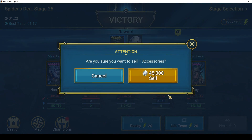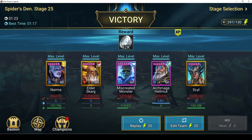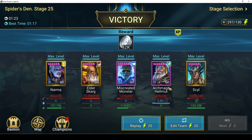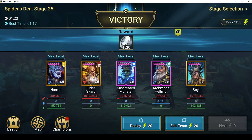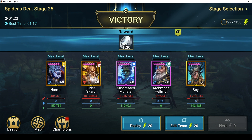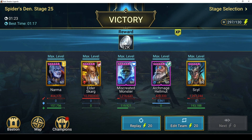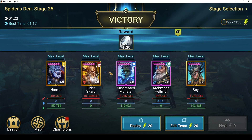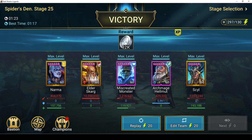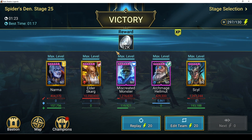Skarg did all the work with his burns. I have Skarg in a relentless set so he gets extra turns proccing. Archmage is really there for his buffs. Sal makes this team 100% consistent - if for whatever reason, because he is weak affinity, gets multiple attacks in and loses his shield, she'll jump in and give a little bit of heal plus the added stun.